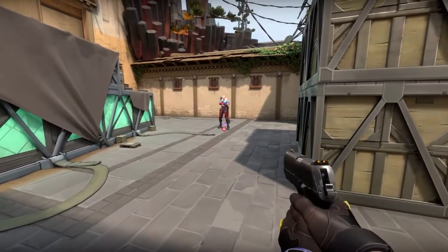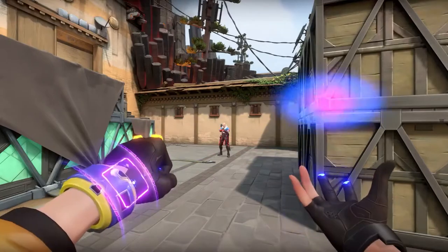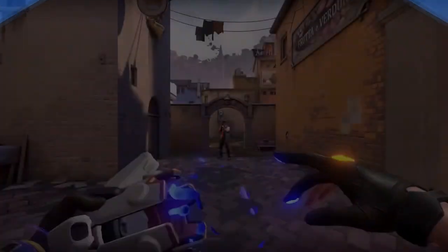Ok, check this out. Throw the grenade. When it lands, it goes quiet. Then activate the nanoswarm to deploy a damaging swarm of nanobots and catch the enemy crying. I love this trick.